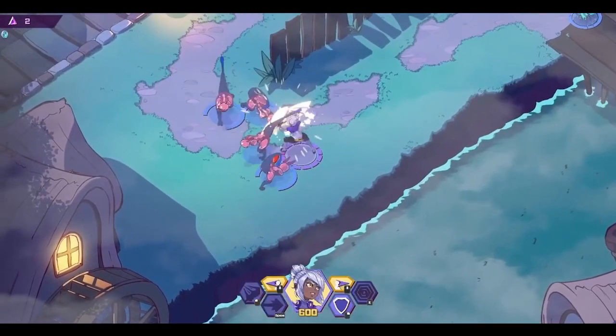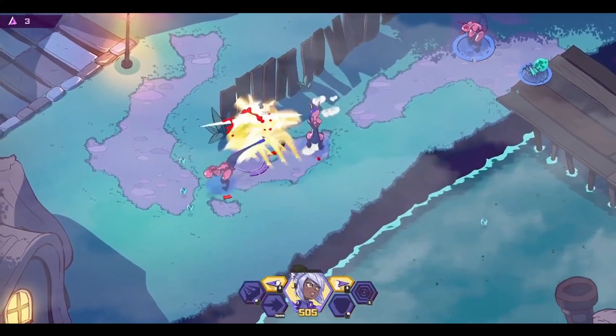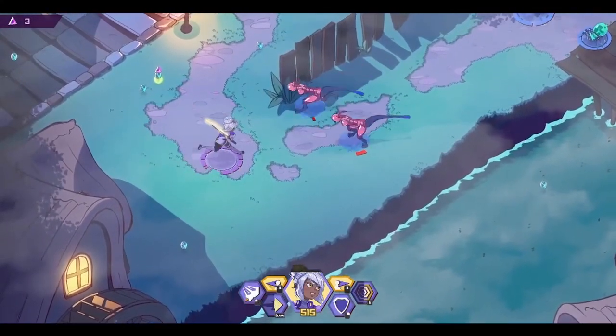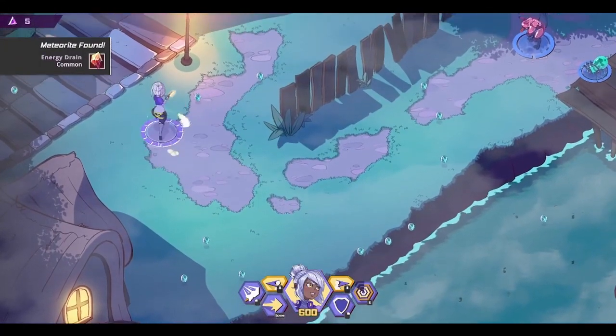The second character we have in rotation here is Supernova. She's the tank of the group, meaning she can actually take a bunch of damage. She has shields and is really here to help the group be their first line of defense.